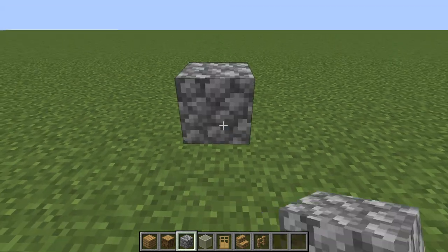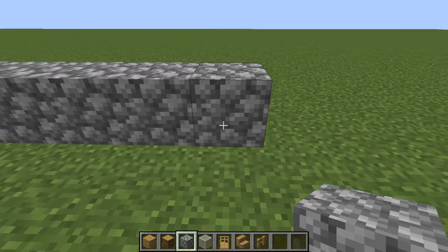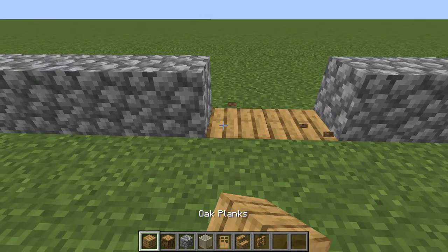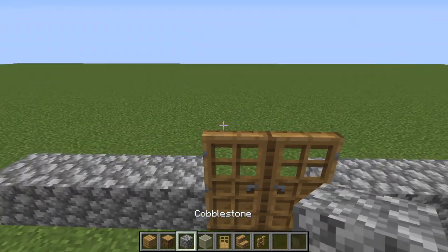So what you want to do, you want to go 1, 2, 3, 4, 5, 6, 7, 8, 9, 10 blocks across. Go 1, 2, 3, 4, 5 and break these two middle blocks here. Place the door, and then place the doors. Now this is going to be the entrance to your house.